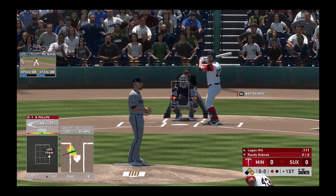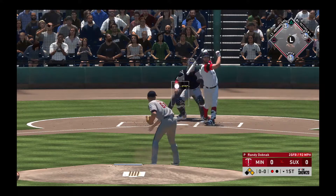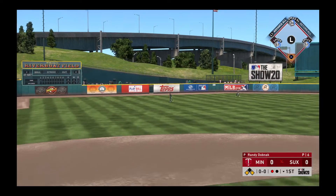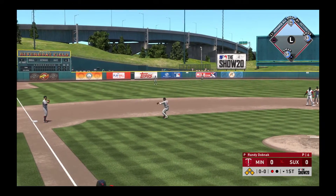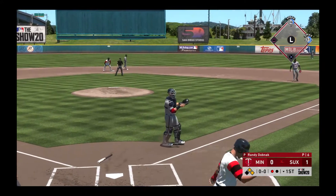The right fielder, Logan. Now to the plate, Logan Hill. He squares it up and hits a bolt to left center — that gets down, he's got himself a base hit. Now the relay home, and not in time as the run scores.